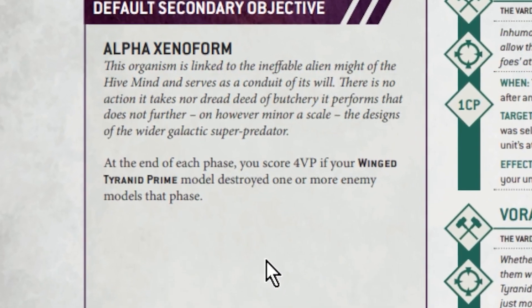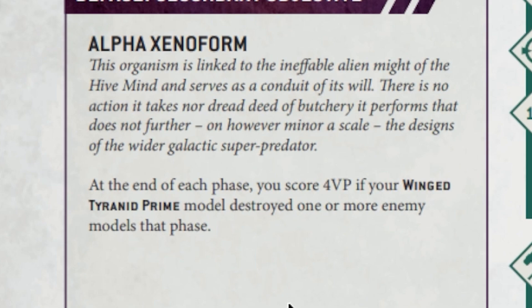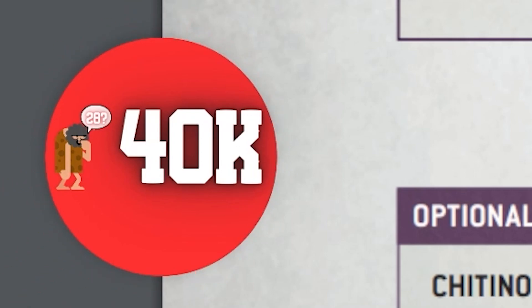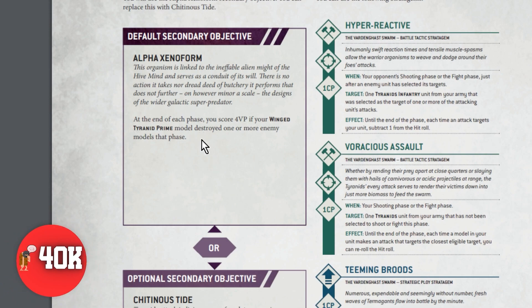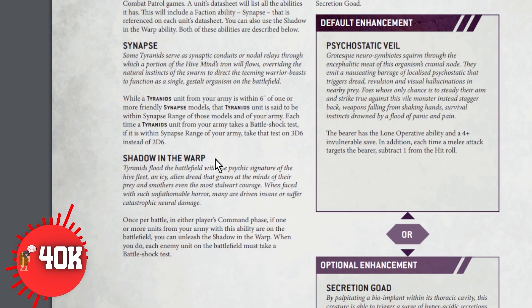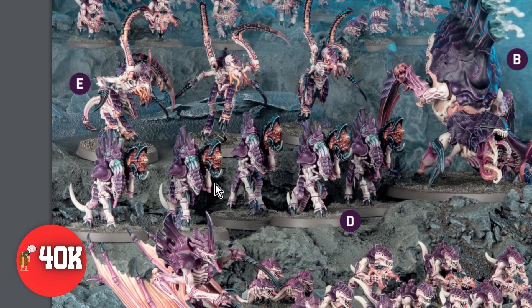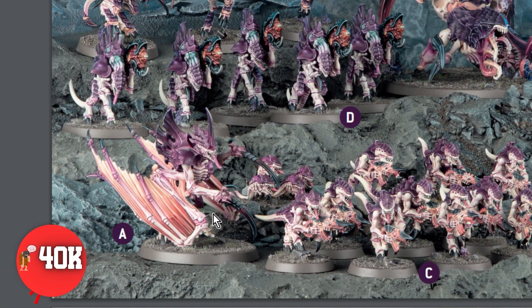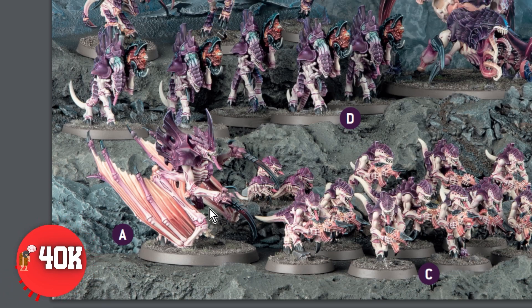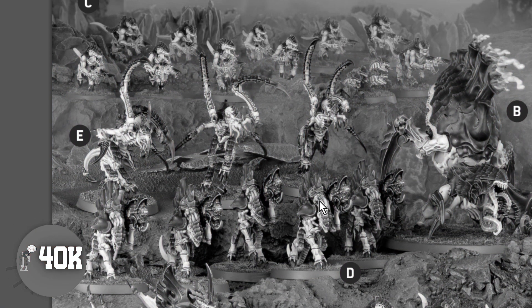The secondary objective I recommend is Alpha Xenoform, which reads: at the end of each phase — your own phase and likely your opponent's phase too — you score a VP if your Winged Tyranid Prime or the Terror of Vardengas destroys one or more enemy models that phase. We know we're going to score points for this because our Terror of Vardengas is going to destroy things. Also keep in mind that because we're pinning our opponents back into their deployment zone, it's going to be difficult for them to score points. Even if we score once or twice with our Terror over the course of the game, we're just going to end up drowning out our opponents. We're not looking to table them — they may destroy more of our models than we destroy of theirs — but we'll just end up having scored so many more points.